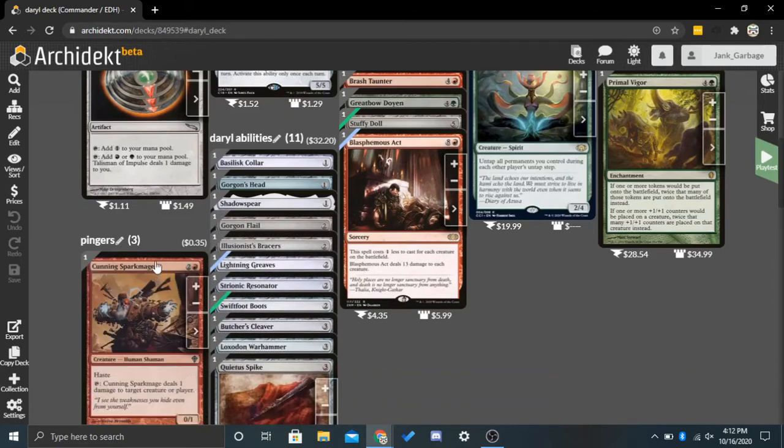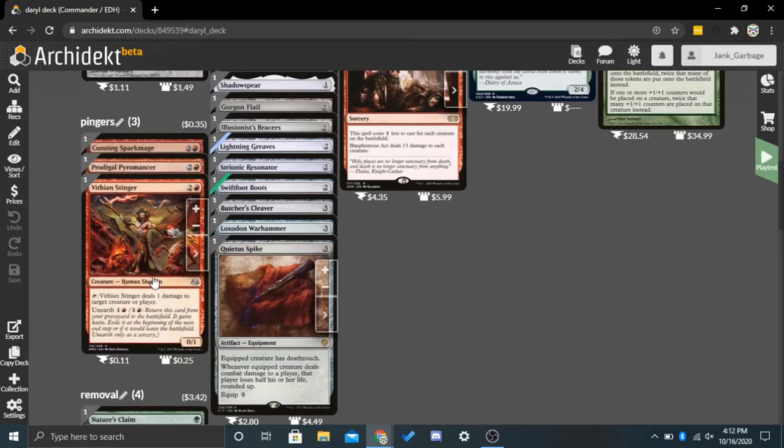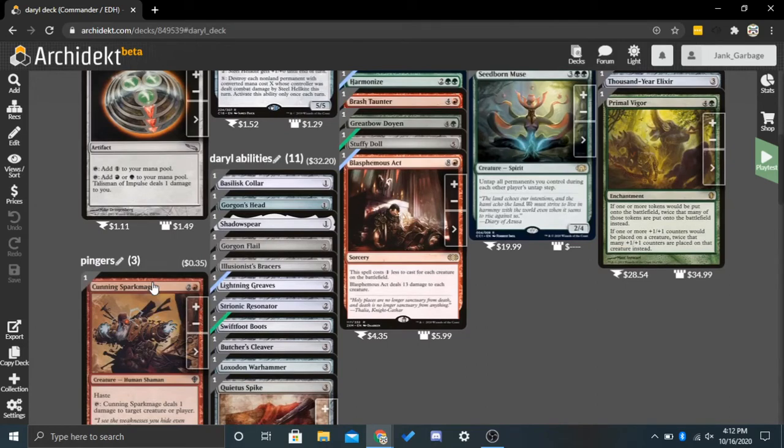Beyond that, we also have some Pingers — creatures that tap to deal 1 damage. This helps in a couple of ways. First, a lot of the untap effects will work on everything, so you can use these multiple times. Second, if you have two things that give creatures Deathtouch, you can give it to a Pinger and to Daryl. Third, it gives a little bit more damage on top of Daryl — say we activate Daryl twice and then activate a Pinger once, that's 5 damage to work with, making us able to kill a lot of large creatures. I only did 3 Pingers because I don't want to overdo it, but you could add more to make this a fully Pinger deck.